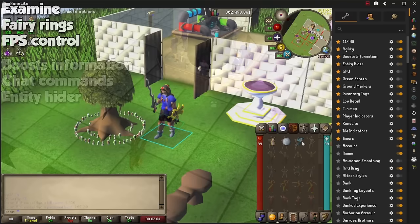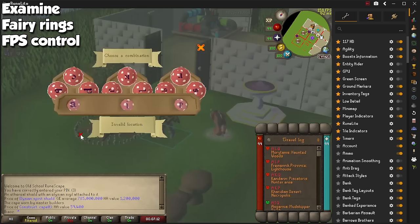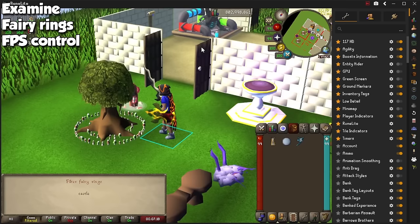The Examine plugin will provide additional information in chat whenever you examine a tradable item, and will show you GE and high alch price values. By activating Fairy Rings, you will be able to type a location in the chat area to be shown the Fairy Ring code you need. A simple one called FPS Counter will show you current FPS on screen, which is nice to detect when you're dropping frames and lagging.